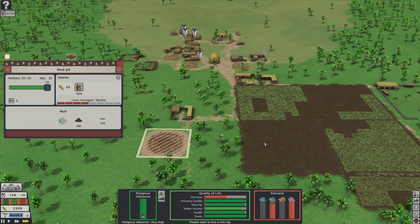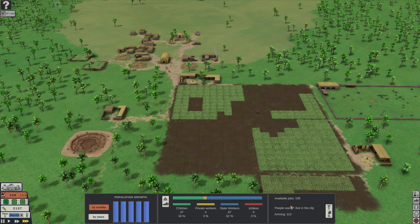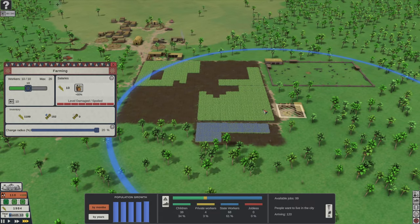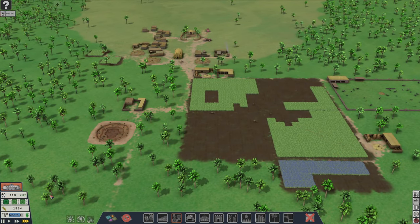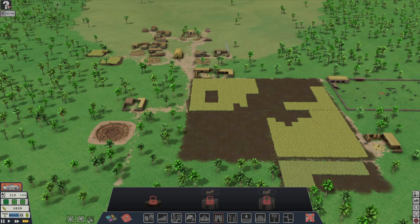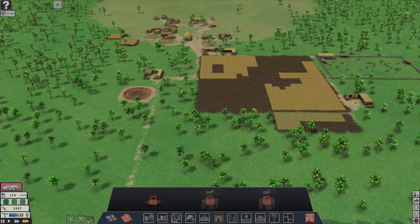For the mud pit I'm just going to max out the number of workers, and I'm going to max out the workers for farming too. There are 100 jobs available, so I'll stop there, and as we get more population I'll max out the jobs for this farm as well. Once we get to 200 citizens, I'll click on the government tab and we can build the Council of Elders. Once we have that building, we can start doing research — the first thing I'll do is get the research for canals. The people will be much happier, and we'll start building some walls.